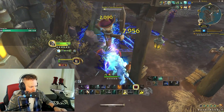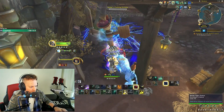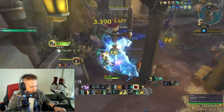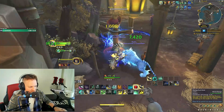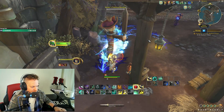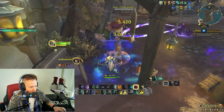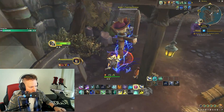Serenity makes everything channel faster. Now we're resetting — got the Teachings of the Monastery proc. Feline Stomp is back, now we're into our regular rotation. I'm always trying to reset Rising Sun Kick with Blackout Kick. We're kind of waiting for a Dance of Chi-Ji proc as well, which would let us cast Spinning Crane Kick for free.